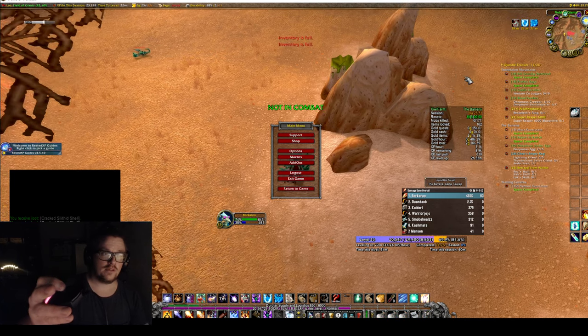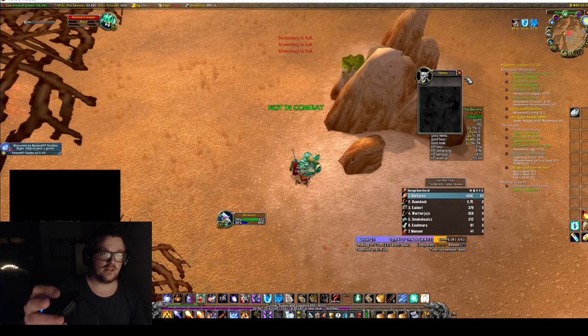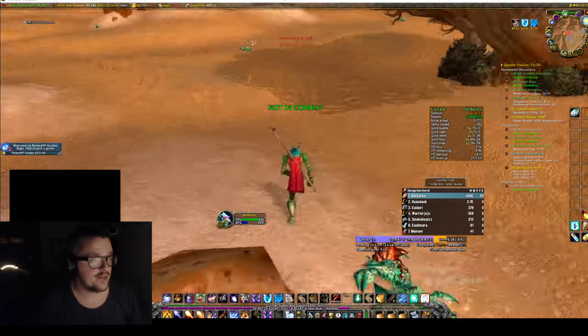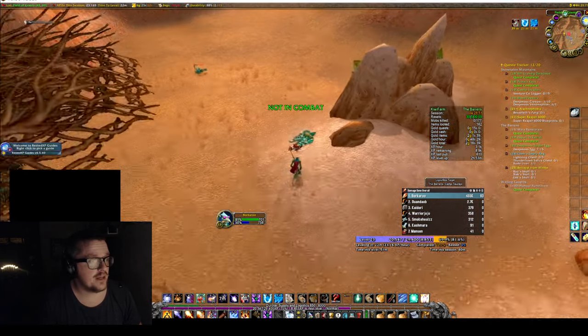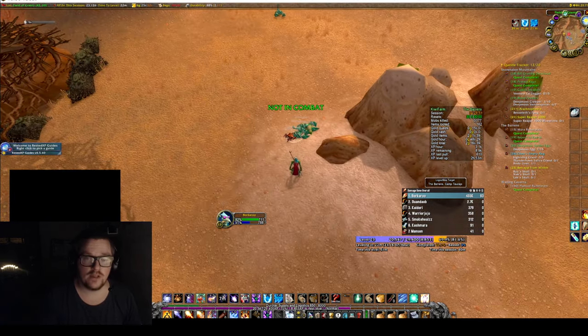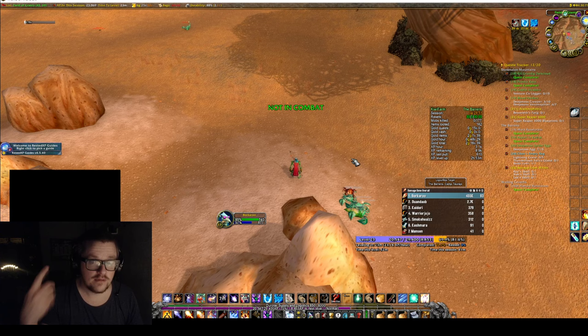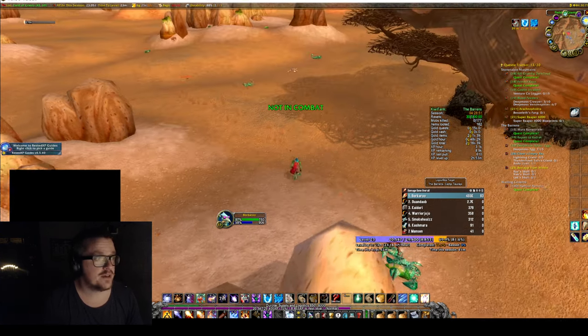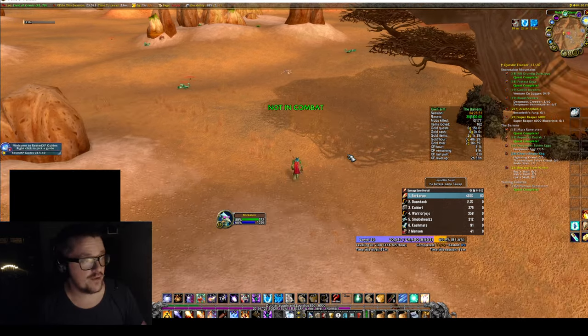You scroll down and you see Interact with Target. So if you're standing close to it, you will interact with it if you scroll down. It will interact and try to loot it. Since I have a fast loot add-on, I loot it pretty quickly. So whenever I'm killing, I'm just scrolling up and down at the killing phase, which makes me kill everything and loot it — it's just spammable.